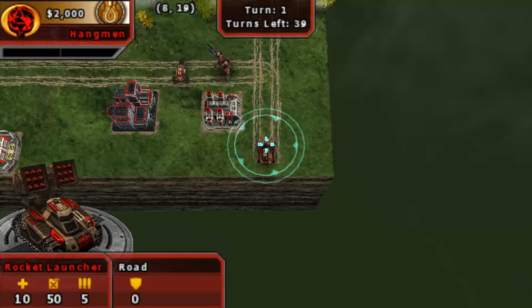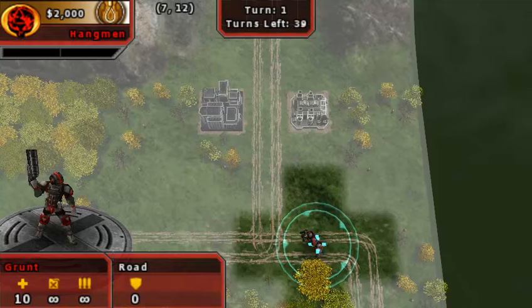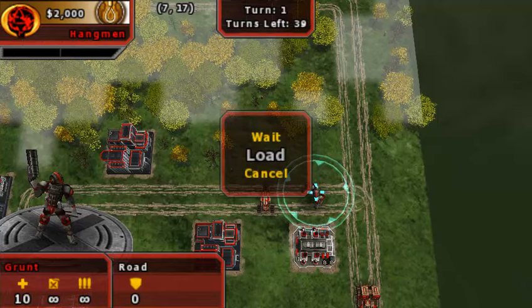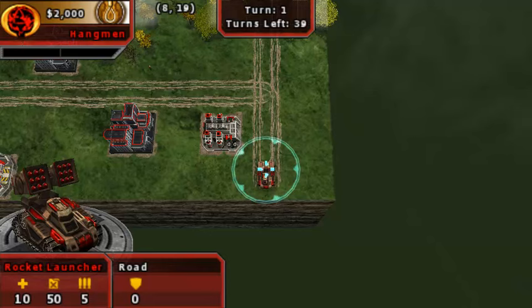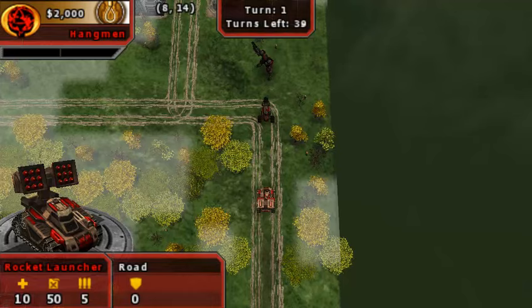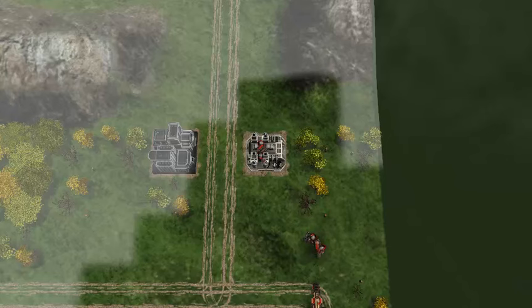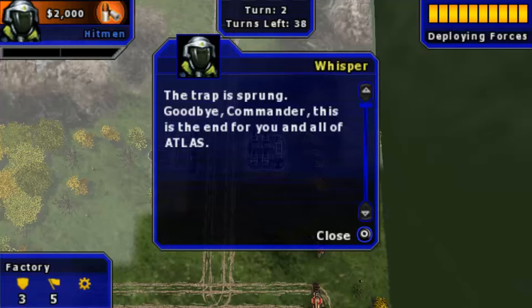So this map introduces a very interesting thing. I guess they want me to demonstrate by moving this Grunt over to that factory, because it's right there in range. A thing this game does is that whenever it introduces a new unit, they've always got a scripted event that kills off one of your units. You'll see what I mean. There it is! They have snipers? I didn't see that coming. Really? You didn't see that coming — maybe because they're hidden, dude. The trap is sprung. Goodbye, Commander. This is the end for you and all of Atlas.